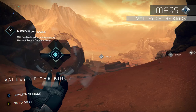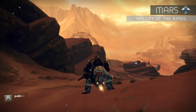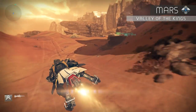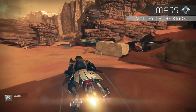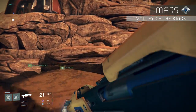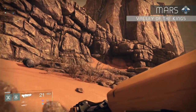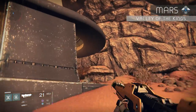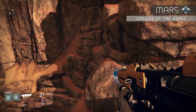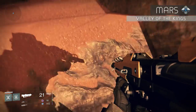From the beginning of Valley of Kings again, hop on your sparrow and head to the right — you'll see an outpost, head towards it. Once there, hop on the mountain, climb up to the outpost, and jump on the roof. From the roof, you'll see a ledge out in front — jump to that ledge. Then drop off to the lower ledge and there's a ghost tucked away in the corner.